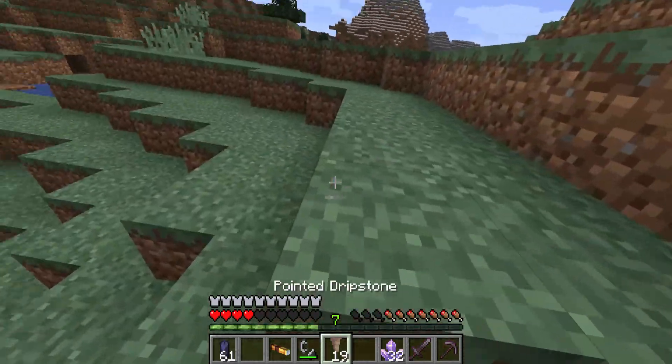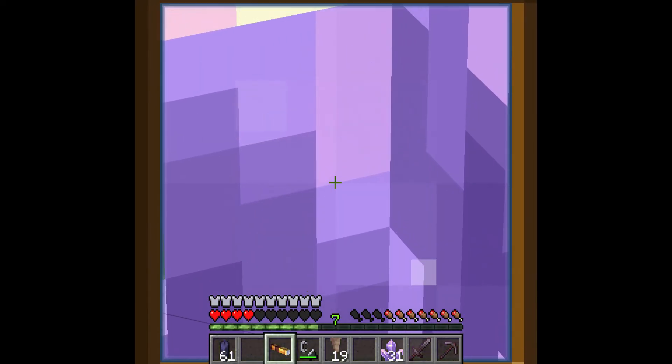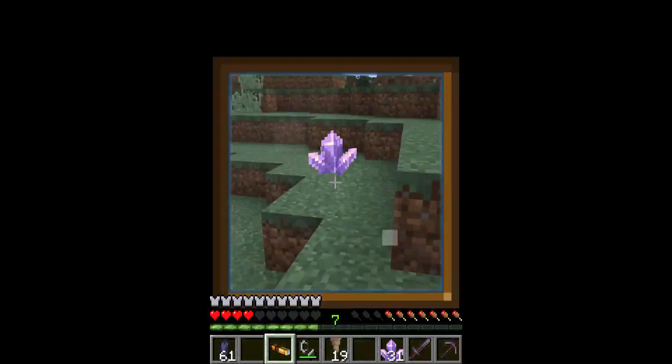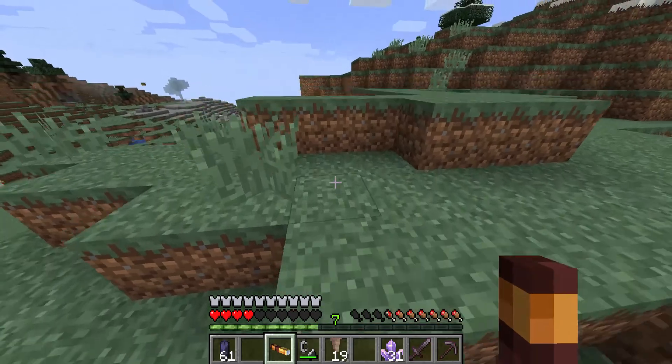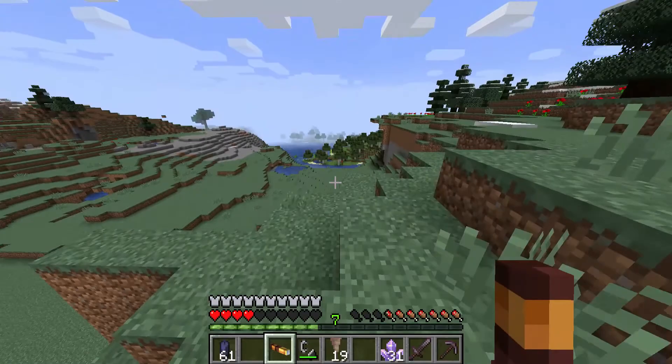Let's zoom in on an amethyst crystal. Wow, that looks really cool! I wish you could attach this to a bow so you could do a 360 no-scope.